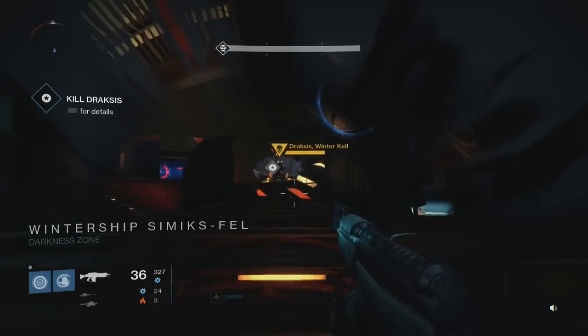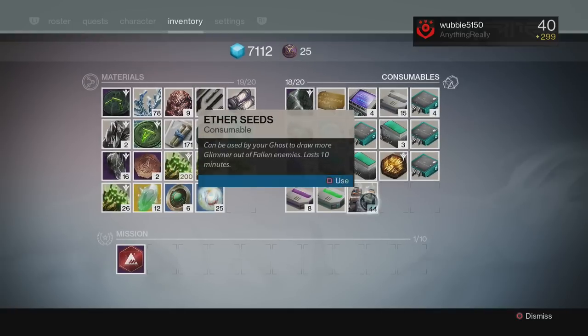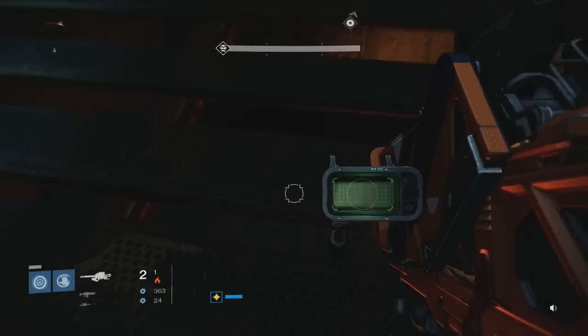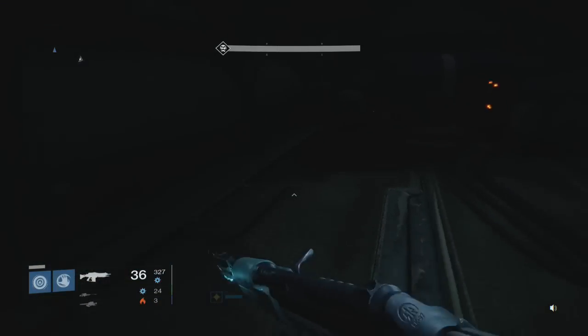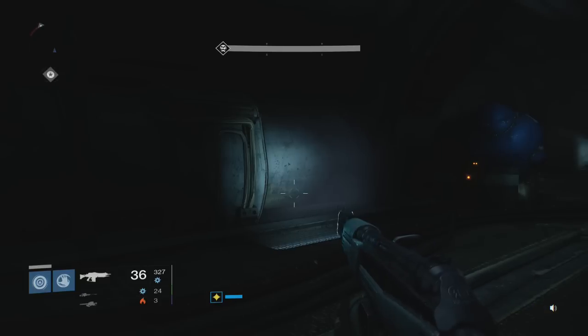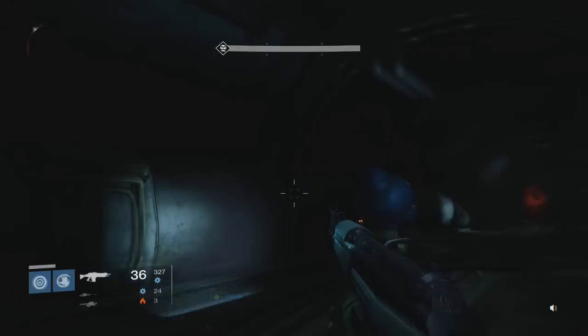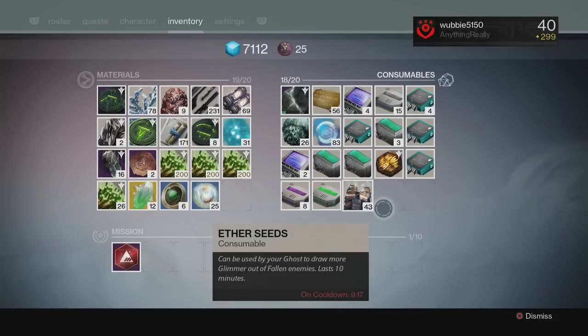Once you get to the boss arena, pop a Three of Coins. I don't have any for demonstration, but we'll use an ether seed — pretend this is your Three of Coins. Go in there, kill him using your rocket launcher. If he doesn't drop an exotic engram, load back up here — you're not going into orbit or anything — use another Three of Coins, run over, crouch down, and wait about five minutes. Go vacuum or do whatever you need to do, then come back and kill him one more time.